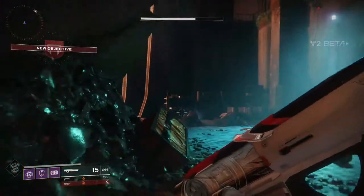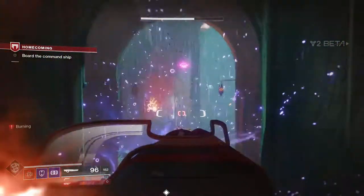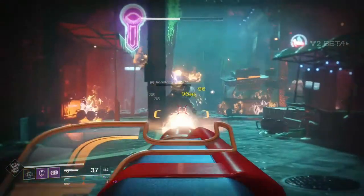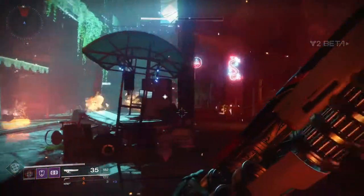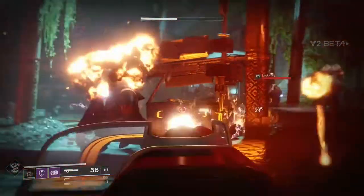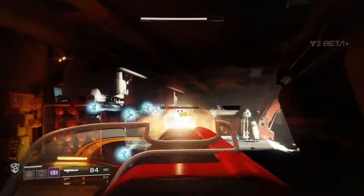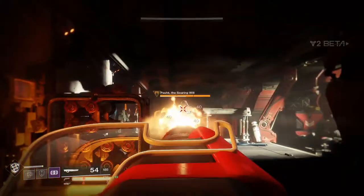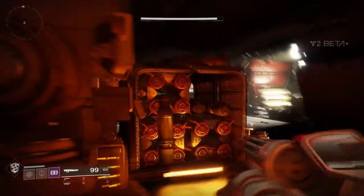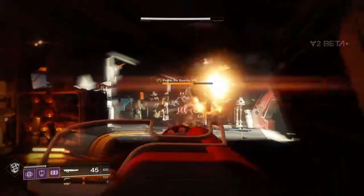Overall the weapons worked really well. There are definitely ranges in play regarding effectiveness and distance — the auto rifle and the submachine gun are clearly designed for different ranges. The default auto rifle, the Nightshade or something like that, seemed almost SMG-like. And even with the hand cannon there's a bit of drop-off. It's really nice that they gave us literally every type of weapon to start with to test things out.